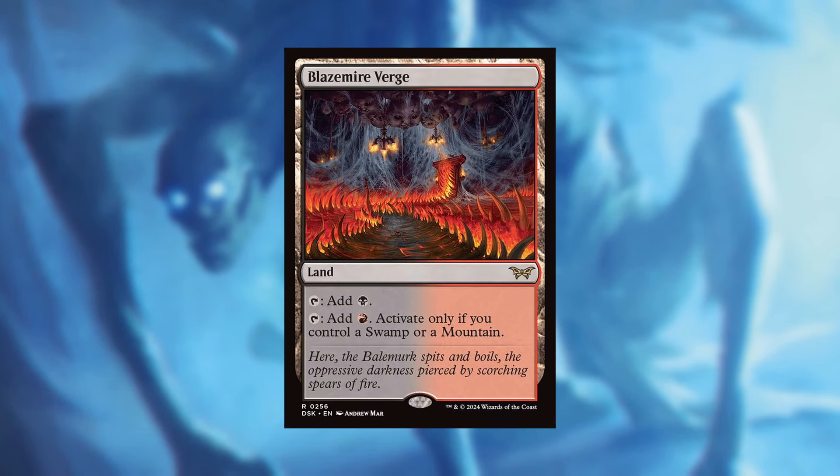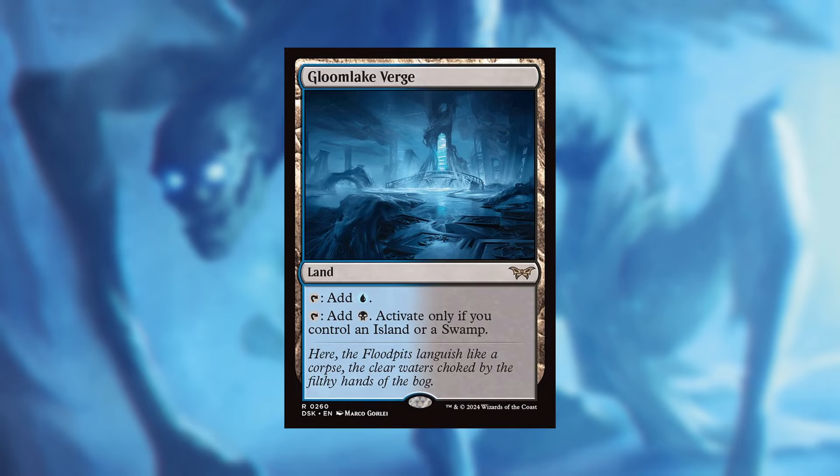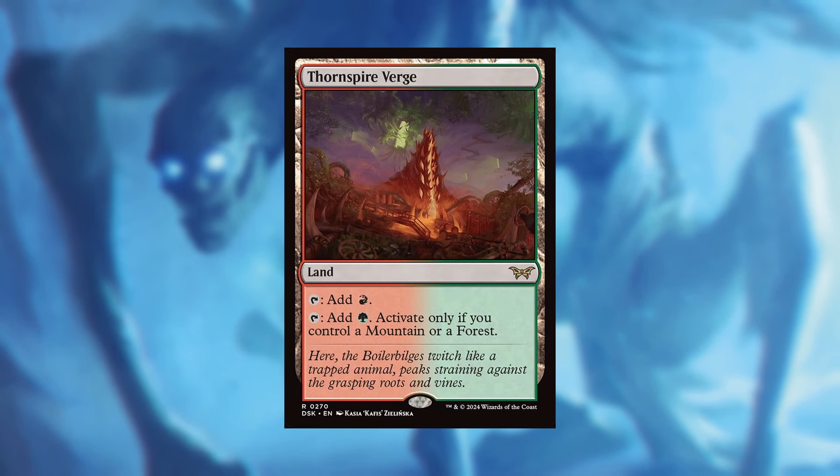Next up we're looking at the rares, and I have got to mention the land cycles here. Your land base and your mana base are the most important things in any mana deck — without them you can't cast your spells. The whole new verge land cycle is absolutely fantastic. They are like check lands, so if you're running check lands consider upgrading them to the verge cycle.